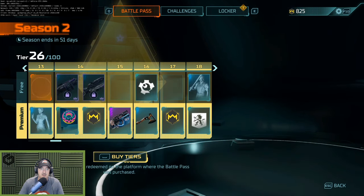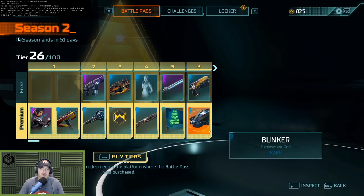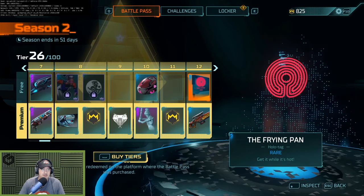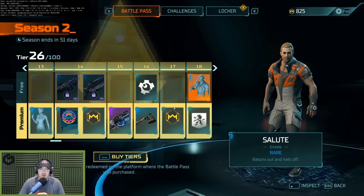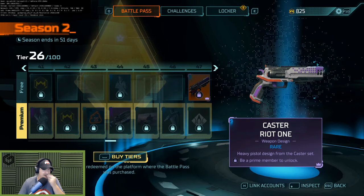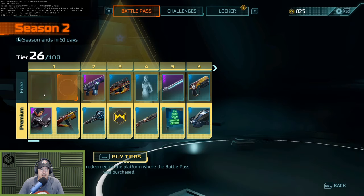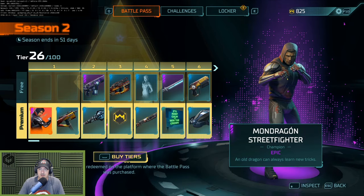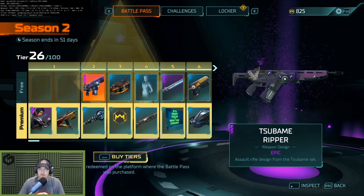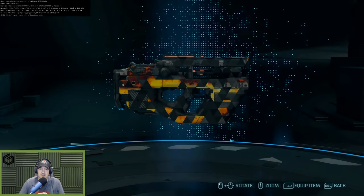I got the $25 version where you get the 26 tiers. You've got your free tier and your premium tier, and a good amount of Bit Crowns to earn — I always want to say Bitcoin. I've heard people say you can earn enough to buy the next battle pass; maybe let me know in the comments if you know the total. Here we go — we got epic champion Mondragon, a street fighter skin, Autumn Harpy, Bedazzled, Subame Ripper, and our Bit Crowns.